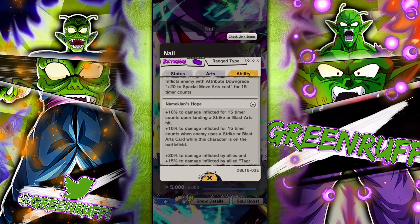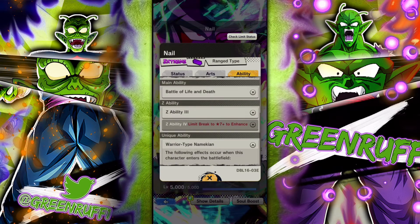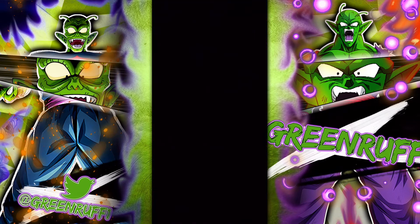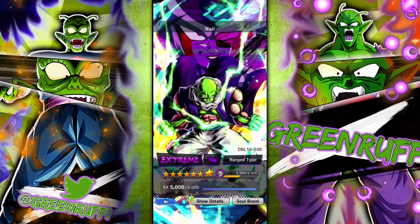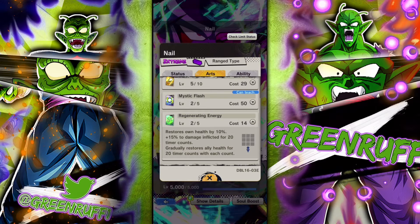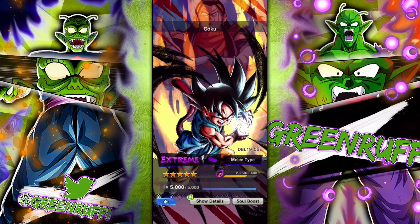Nail — when he comes in, every time he lands a strike or blast card he gets 10 damage to himself, allowing him to ramp up damage. If Buu attacks with a strike or blast card, Nail gets extra damage too. His main ability gives him a blue card and blue card damage boost, which is nice. His green card gives damage afflicted as well and heals your allies. Not bad.